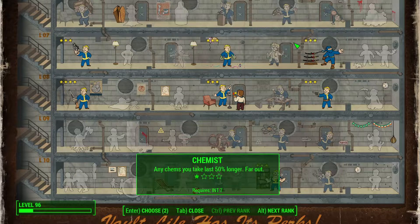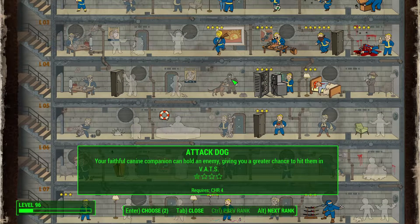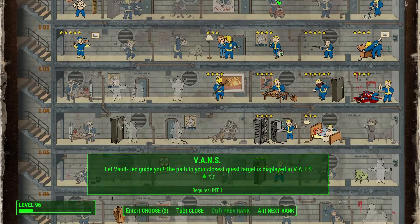For intelligence, you want nerd rage in case things go bad, scrapper for components for the weapon you want — the silver cell machine gun — hacker, gun nut, and medic.